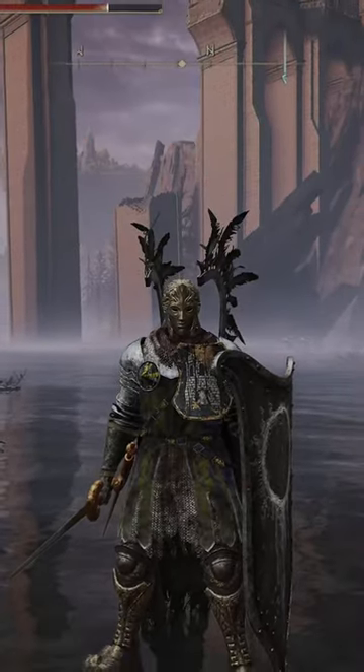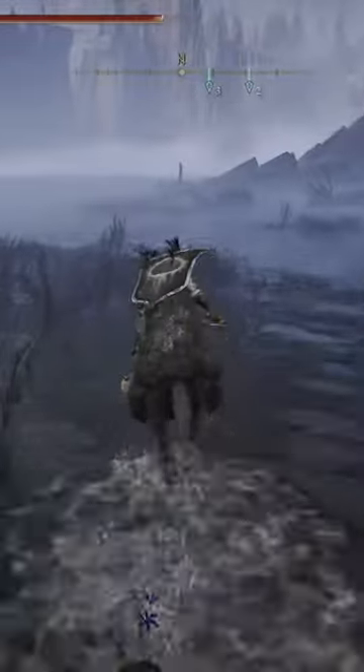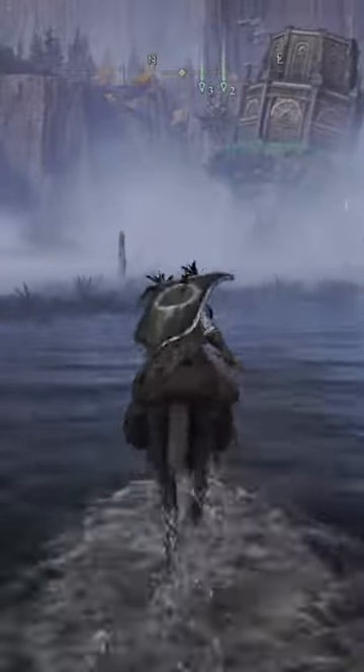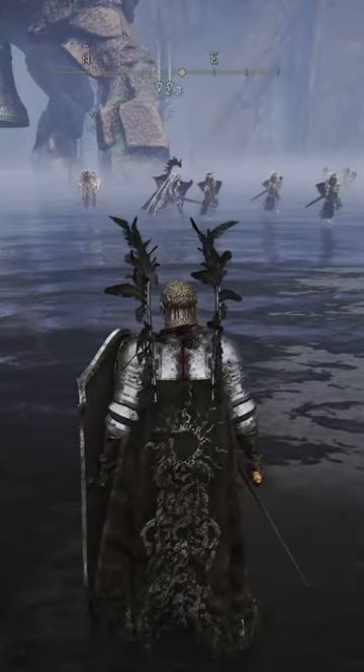Both are dropped by the exact same NPC. You're going to start at the Gate Town North Site of Grace in Liurnia of the Lakes, and you're going to run north towards the Mausoleum. Once you arrive at the Mausoleum, you're going to be looking for one knight in particular, and he's going to stand out amongst the rest because you can see him in this armor and this shield.